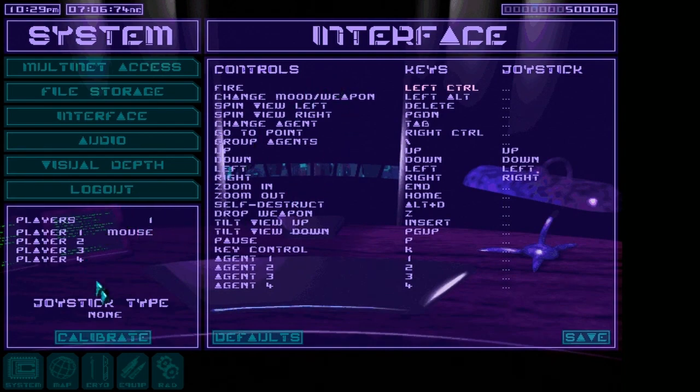Player one is mouse — oh, you can have multiple players! If you could have like multiple people co-oping a mission together, that'd be kind of cool. You can zoom in and out. Fire is left control. Wait, I thought these were mouse controls. Oh — spin view left is Delete and Page Down. Change agent — you can Tab between agents, that's actually kind of good. Group agents — slash, there we go. So I kind of have to be using the keyboard. Zoom in and out is Home and End.